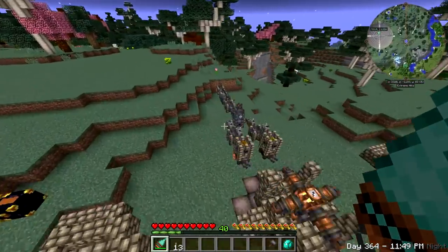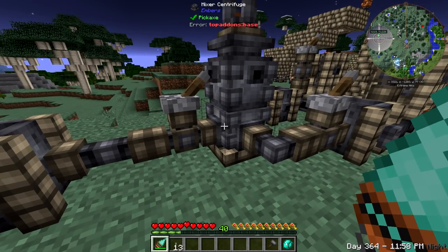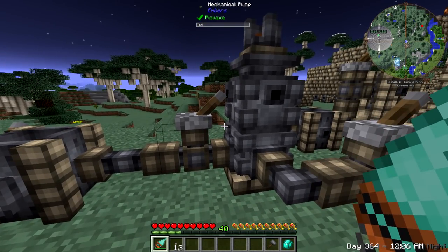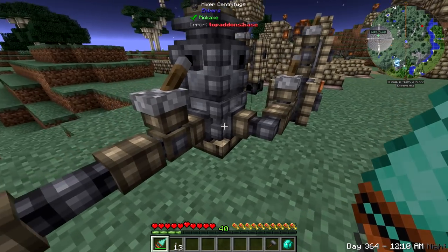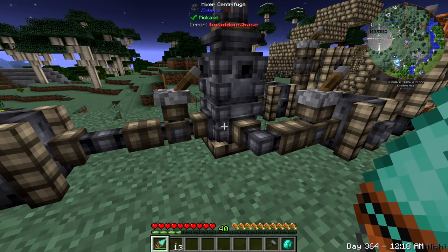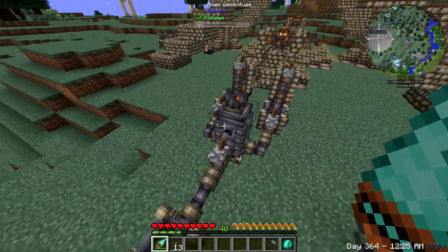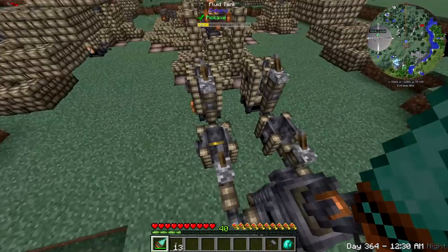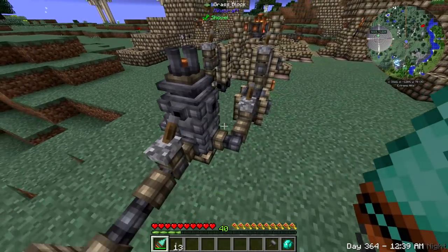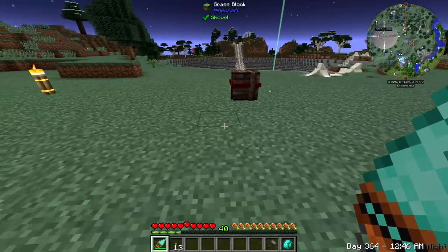The only real bug I have so far is with the mixing centrifuge. If I want to make Dawnstone, sometimes if I connect it to the bottom it'll make Dawnstone, sometimes if I connect it to the top it'll make Dawnstone, but it won't other times. Right now it was working connected to the bottom so I'm sticking with it. It doesn't matter if I put in equal amounts of copper and gold - all of a sudden I'll have just copper or just gold in there. I did make a ton of Dawnstone though, so we are going to make some things today.